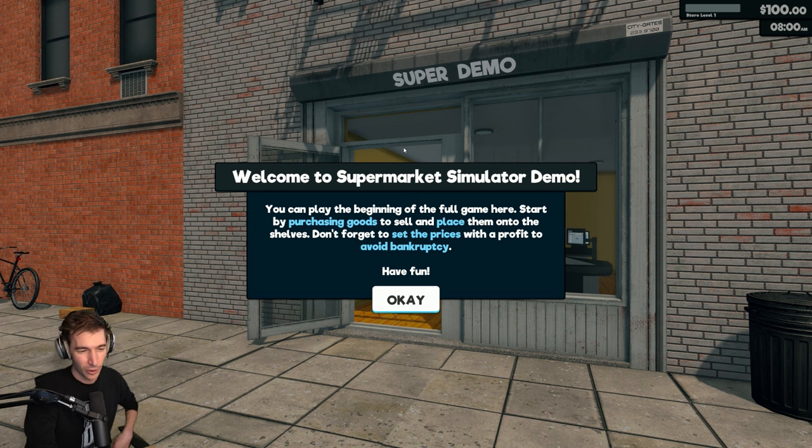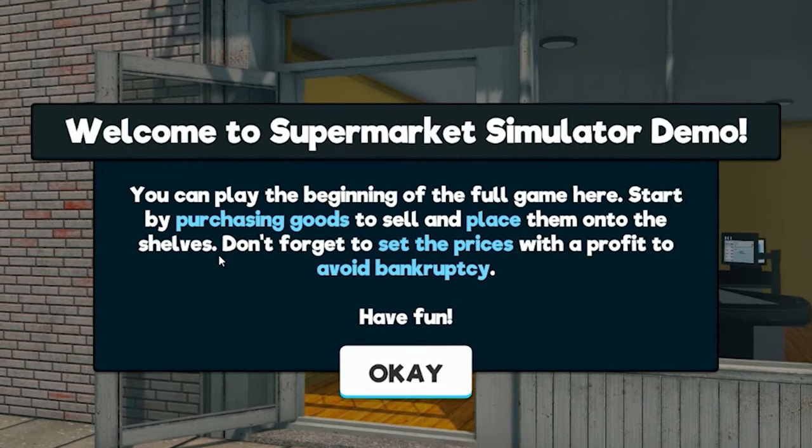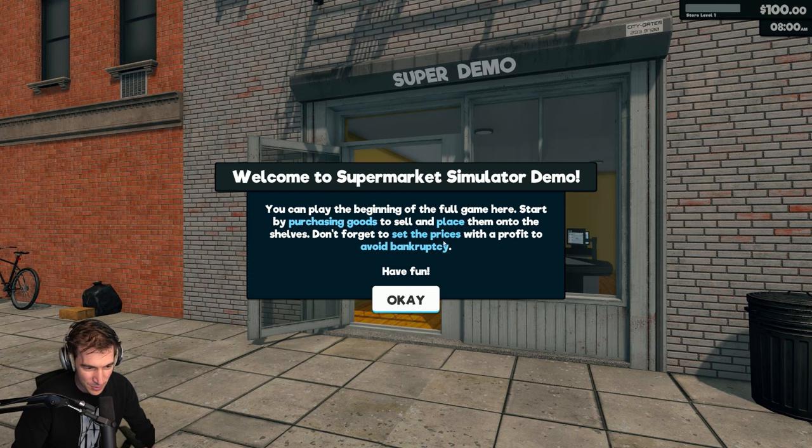Supermarket simulator. Welcome to supermarket simulator demo. Start by purchasing goods to sell and place them onto shelves. Don't forget to set the prices with a profit to avoid going bankrupt. Wait — oh, we're selling things.